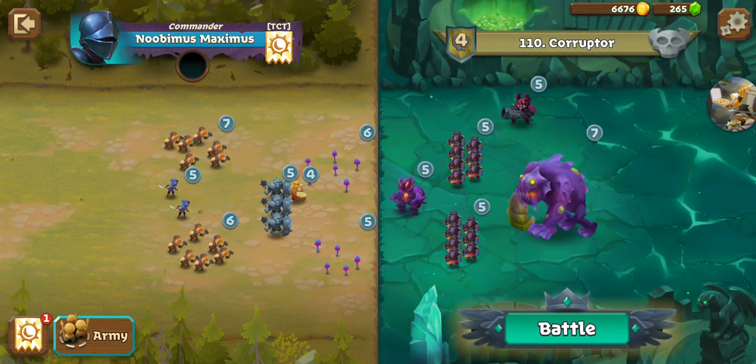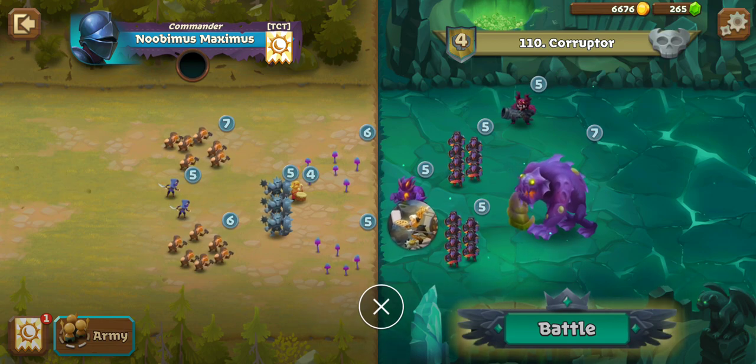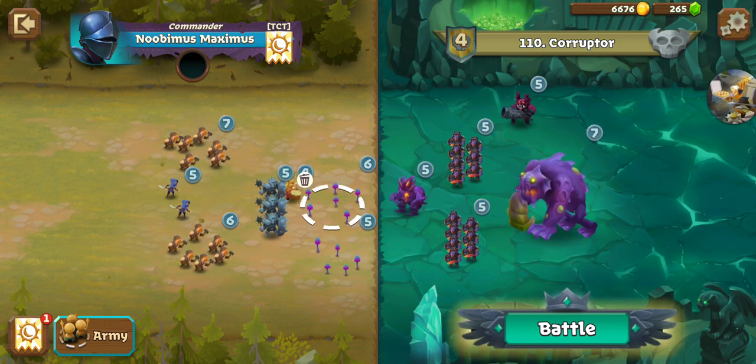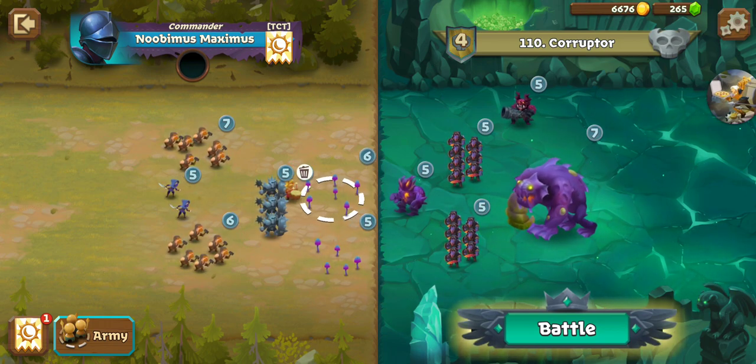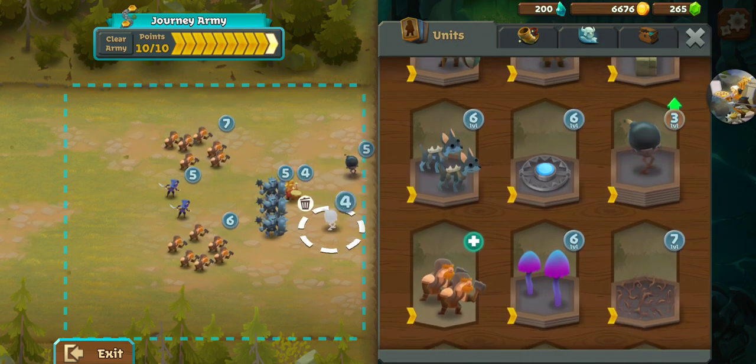A Devourer. How are we going to go about this? We've got that Molten Armor up front — when you get that below 50% health, it starts doing an AoE pulse of fire damage around itself. We could put the Shrooms in front of it, but that just turns it around for a little bit and I don't know if its own troops are going to kill it fast enough. Then I'm going to be stuck with it again. Let's just get rid of those entirely.